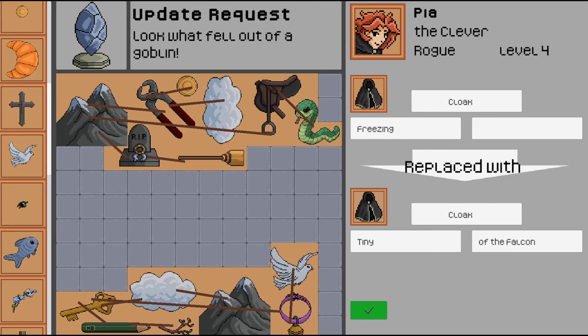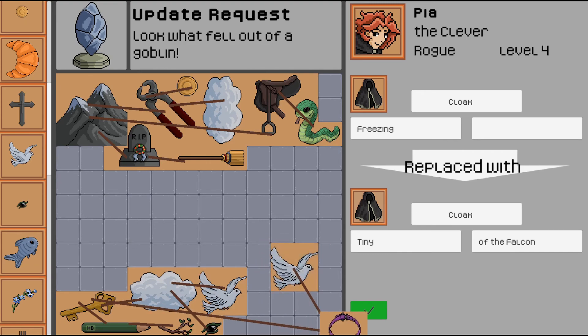Anyway, we have to replace this cloak with a tiny cloak of the falcon. Our cloak was freezing — this cloud — so we'll keep that. The freezing part was the mountain, so we'll get rid of this. Now it's tiny — we can use this seed to represent tiny. And then we need a falcon, so I guess we have to use another bird? That's probably the most obvious. And then I can probably move these around to make some room.